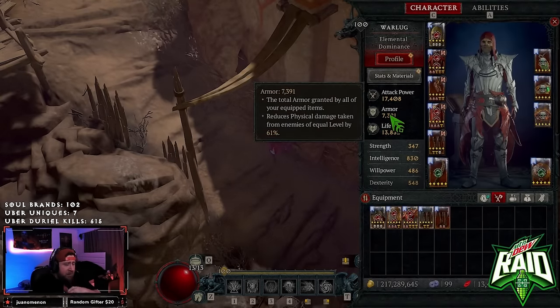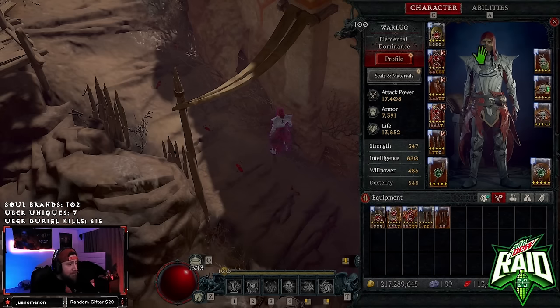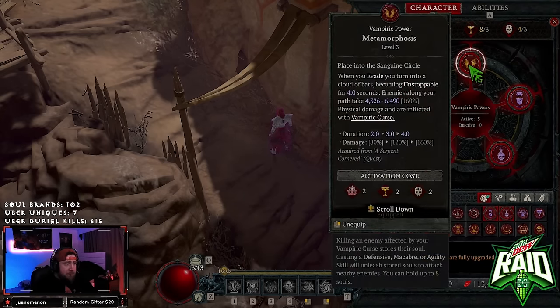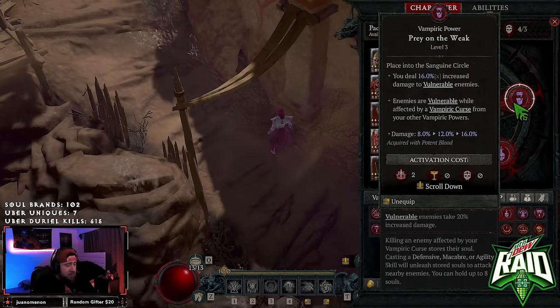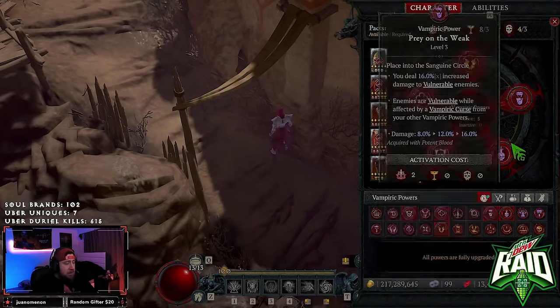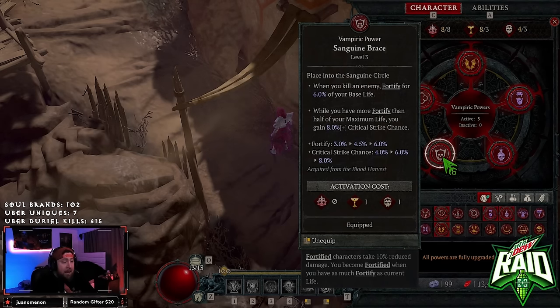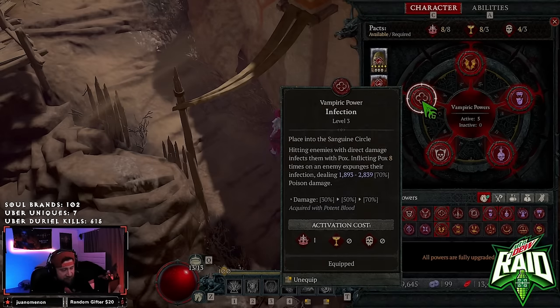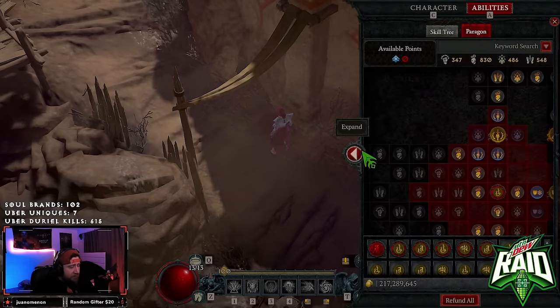Of course, Disobedience to max out our armor — you can see my armor is 7,300, so with the aspect we'll be over the 14K cap, roughly 15K, which is super important. For Vampiric Powers: Metamorphosis on evade to give us Unstoppable, paired with Prey on the Weak to make enemies Vulnerable and deal increased damage. Ravenous for attack speed, which fuels Ball Lightning. The flex slot — I really love Sanguine Brace just for survivability and extra crit. Then Infection to apply our poison for the fourth element on Tal Rasha's.